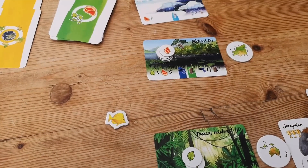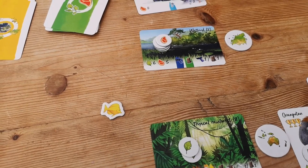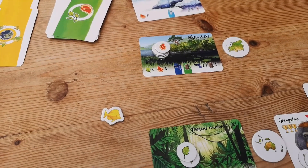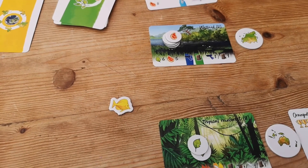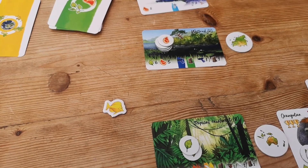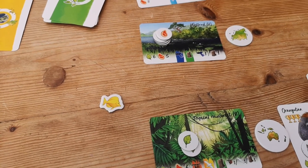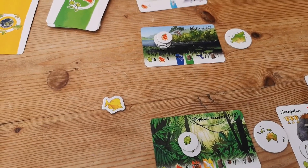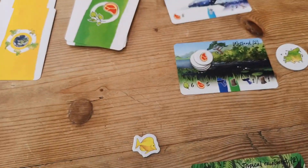There's a little bit of cleanup with player markers, the trade zone, and players replenish their hand. Then the first player marker moves counterclockwise, so everyone gets a nice chance to go. After the fourth era, which is the last era, the person with the most Darwin points wins the game.